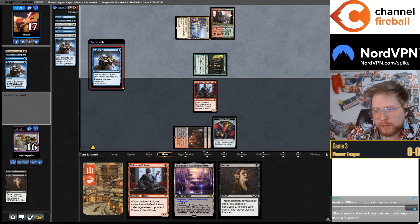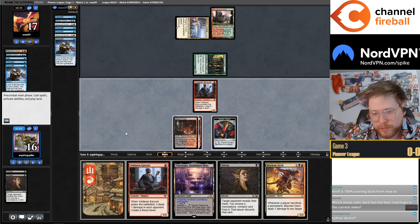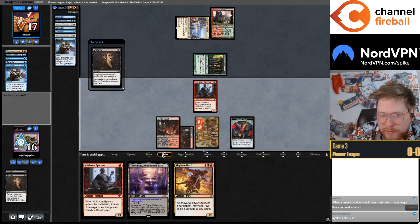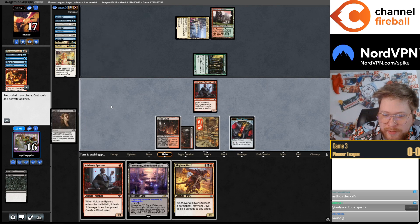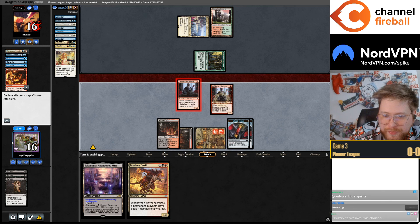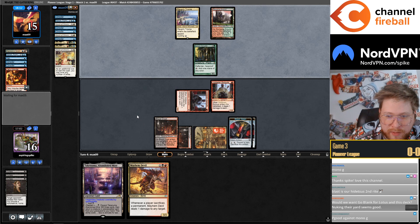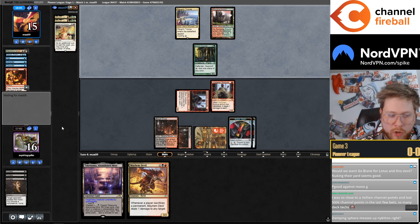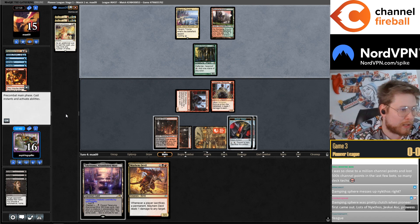If Lotus Field ends up being really common maybe we play Damping Sphere, but they also have millions of answers to it — that's a problem. They're just kind of likely to have found an Ascendancy at this point. Okay, no Ascendancy — but they do have two Omnaths. Their hand is Omnath, Omnath, March of Otherworldly Light. For Lotus in this deck — yeah, Blink is an option. I like the thought a lot.